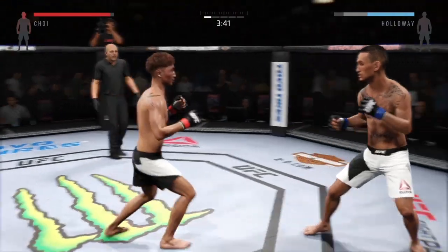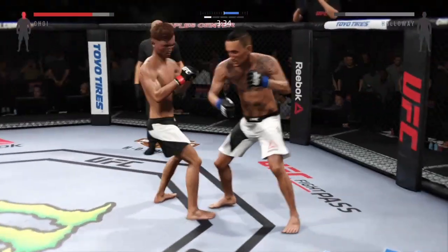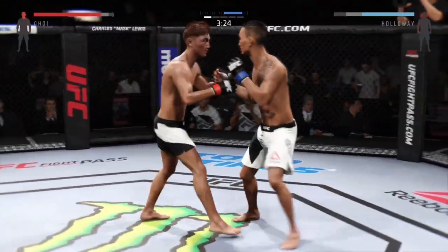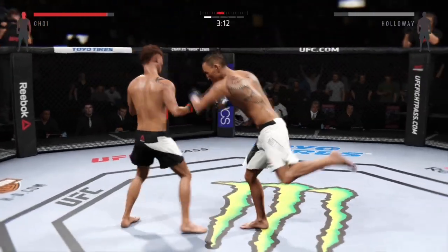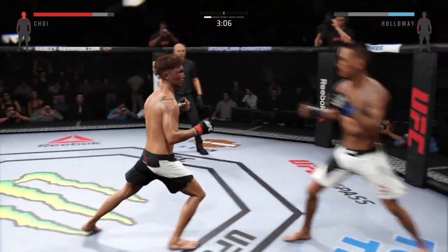Nice uppercut. Superman punch. That's a great block for the punch. Slip. He lands the spinning back fist. He continues to score with his strikes. He connected with that right hand. He's finding his rhythm here early in the round.